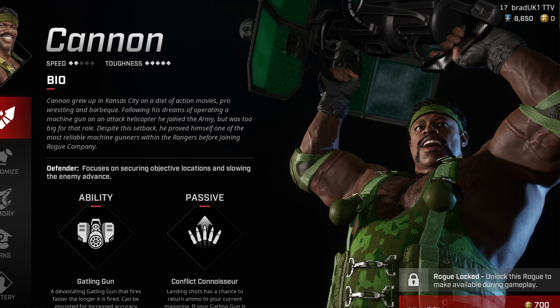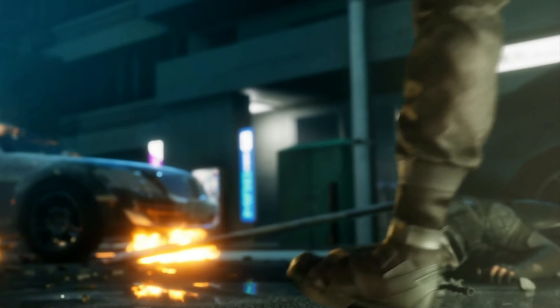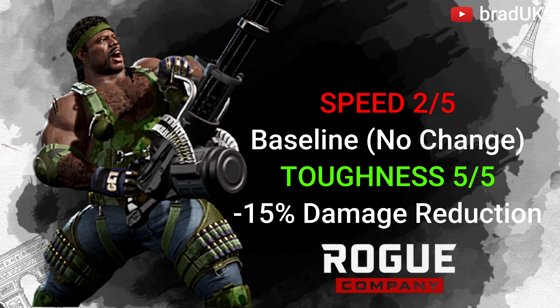Moving over to Cannon. Cannon actually has 2 out of 5 speed, which means his speed is unaffected — it's at baseline. However, he also has a 5-star toughness, like Anvil, which means he will also get a 15% damage reduction.